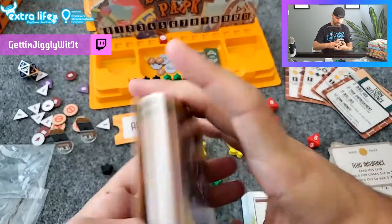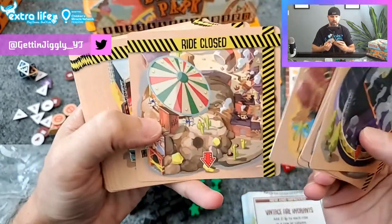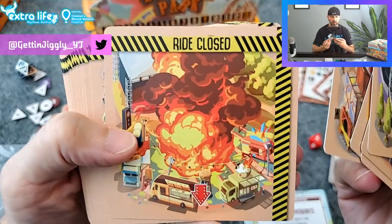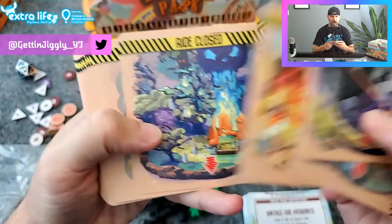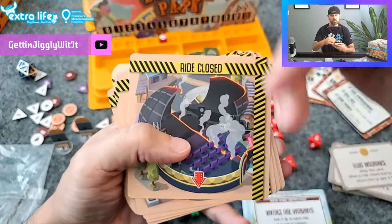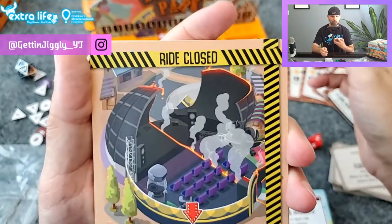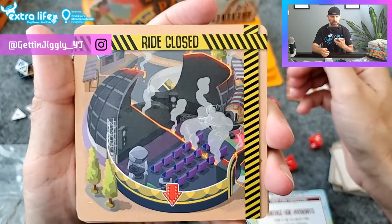So we'll go through some of the rides. The ride cards are two-sided — you have the ride-closed side. Beautiful art — I really like that. On both sides you have arrows showing where the patrons are going to go, because even if a ride is closed, they can still kind of pass through it.